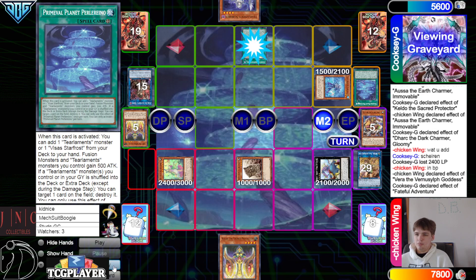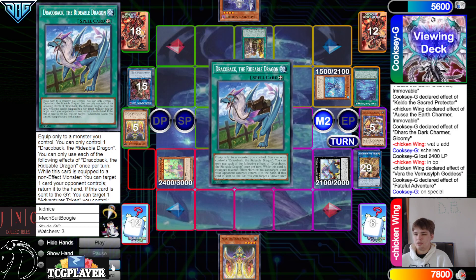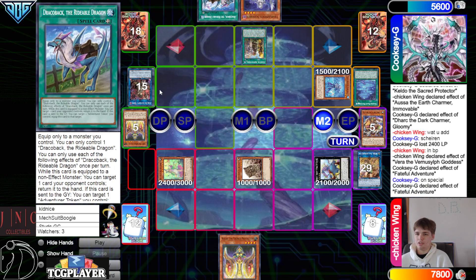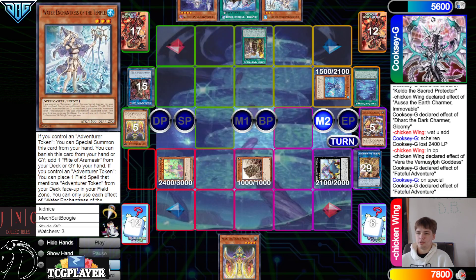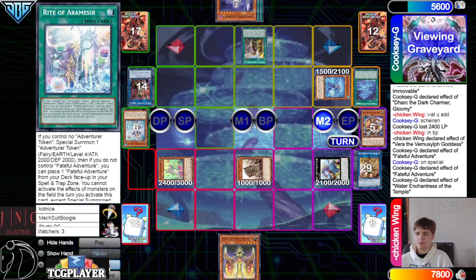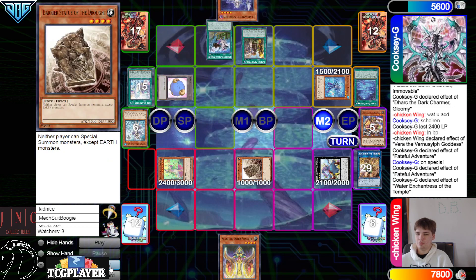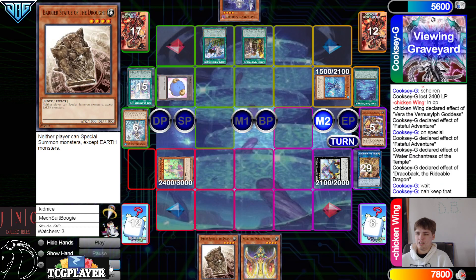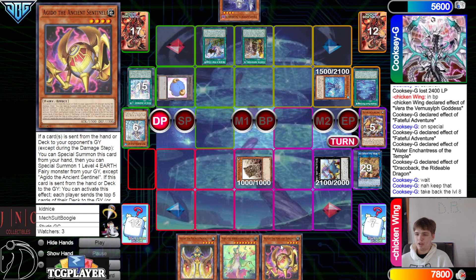Main phase two — Fateful Adventure effect, go search, and then on special Babuska, go search Draco Back. They did put back Draco back — Fateful Adventure go search Temple, discard Temple, Temple effect banish, grab right, activate right, summon token — it is an Earth so that can be done. Activate Draco back, Draco back effect bounce back Statue — they said nah, keep that, bounce back Vura. Pass.